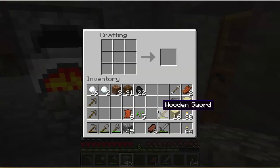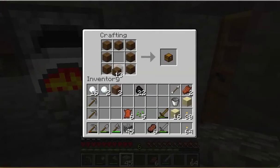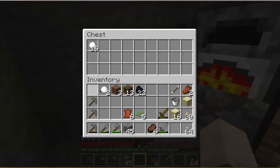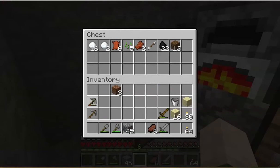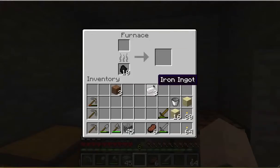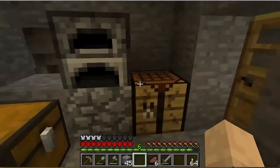Let's make a chest, because even though this is a hardcore map, I plan on accumulating a fair bit of stuff. I've got some storage. I don't have a bow right now, so there's no need. I've got a few things in there. I do like to repair my tools, so I'll keep a fresh one on the bar.